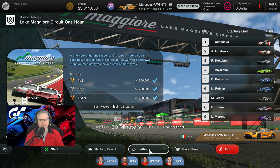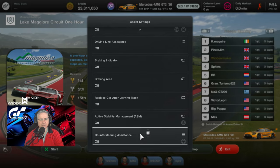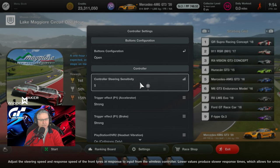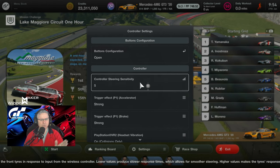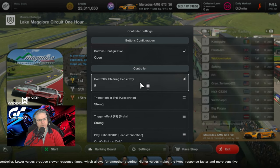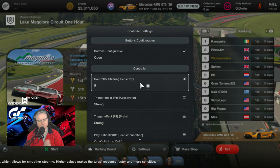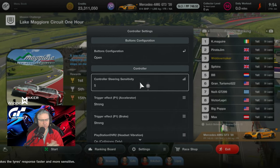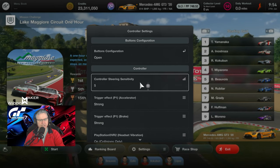Settings for the race today: assists, traction control 1, default ABS, everything else off. Controller steering sensitivity is 5. Someone asked what the changes mean — if you change it toward 1, it's more likely to oversteer; if you change it to 10, it's more likely to understeer. I've left it at 5 in the middle. It might be different for different cars, so I'm leaving it where it is for now.